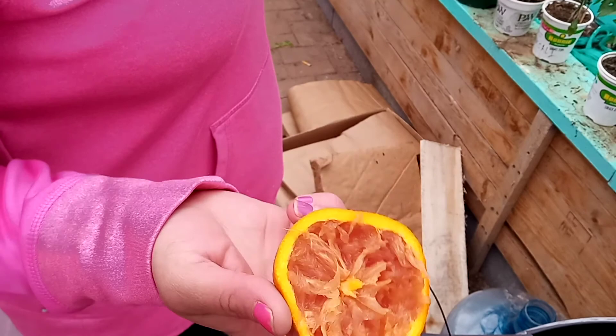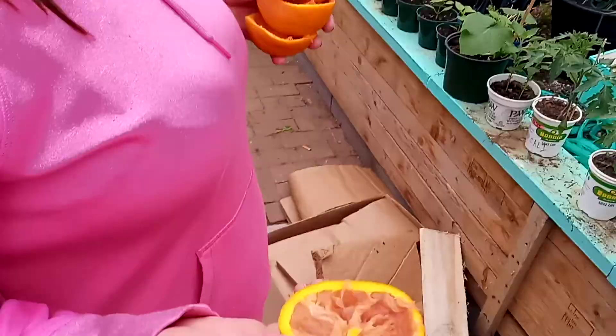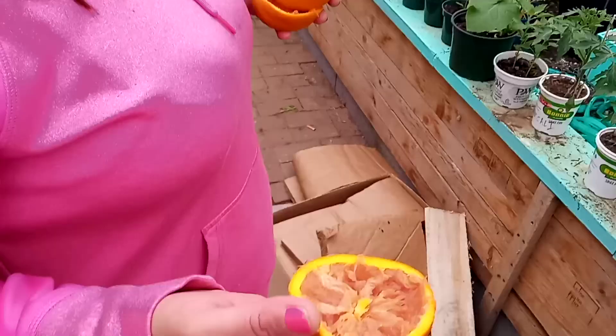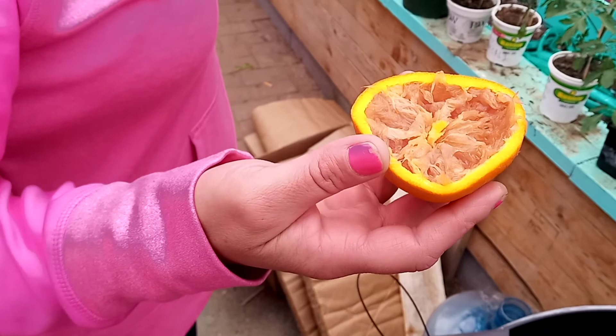Okay, so this is the citrus trick with the pill bugs. What you want to do is take an orange, lemon, whatever citrus you have on hand. You want to cut it in half and core it out a little. I ate it out a little because they're delicious oranges and why waste it — you ate it out. You're horrible.